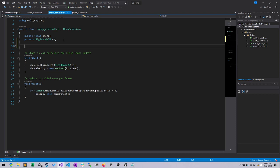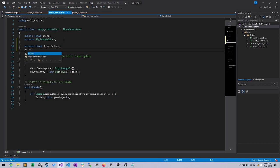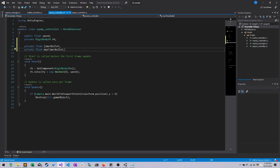Now, if I want to set it up so that every so often a bullet is randomly fired, I need two timer variables. One that I will count upwards from zero, and another one that will tell me what am I counting to. And then, once I've reached that time, I create a new bullet — which in Unity I will assign as a game object.